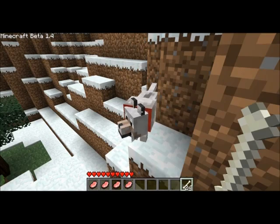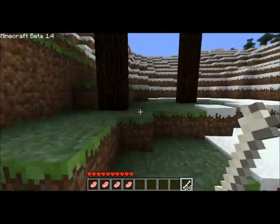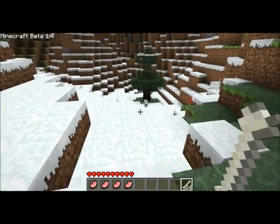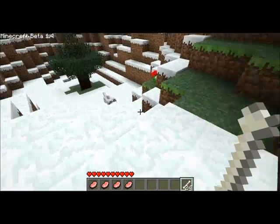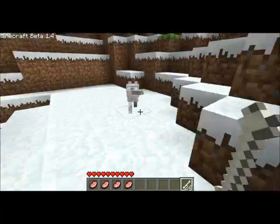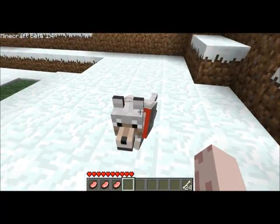You right click him to make him sit and stand. He's called Webster by the way. He should just follow you. Oh come on you stupid dog. Alternatively he can just run around like that. He eats pork chops.